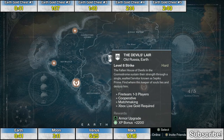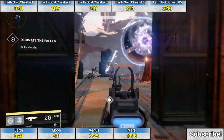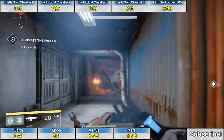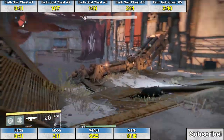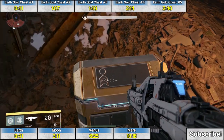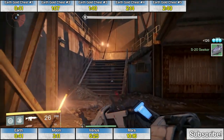The fifth and final golden chest of the old Russia section on Earth is during the mission The Devil's Lair. At the very final boss fight against the large glowing orb called Sepiks Prime, underneath the final boss kind of to the right if you're facing him is the final golden chest. You do have enough time to pick up this chest after the boss fight, so you don't need to rush. After getting that chest, you will be rewarded with a new Sparrow.